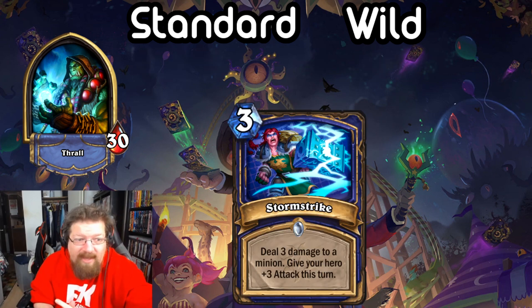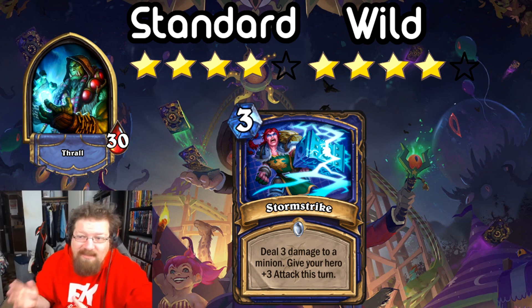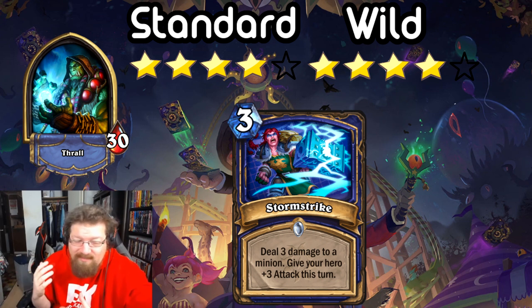Next we have Stormstrike — a 3-mana spell that deals 3 damage to a minion and gives your hero +3 attack. So you can remove something and go face, or remove two different things. This card is incredibly powerful — effectively 3-mana deal 6 that's versatile. You can split it, kill two different things, or just go face. No overload or anything. You can play this in an aggressive deck or a controlling deck. I'm giving this a 4 in Standard. In Wild you could throw it into Odd Shaman, Burn Shaman, or even Big Shaman for removal. It's a solid all-around card, giving it a 4 in Wild as well.